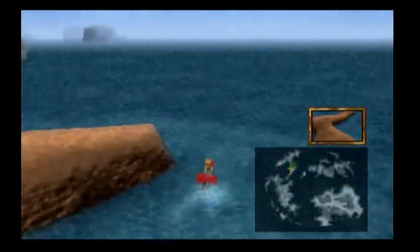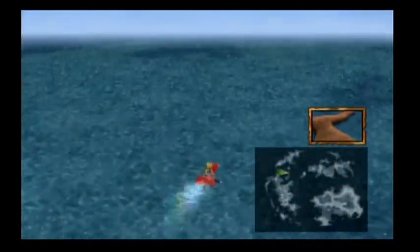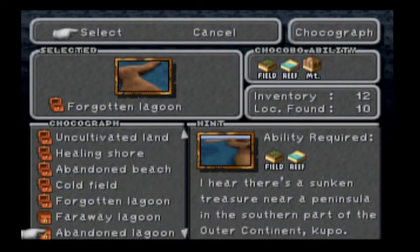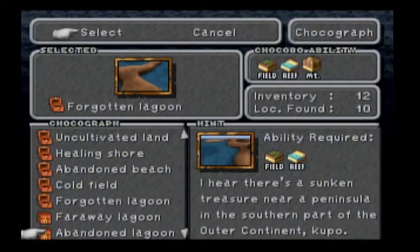Which would be a weapon for Amarant. What else do we have? Apparently I can't even get there for a while, so... Abandon Lagoon.